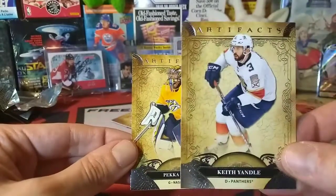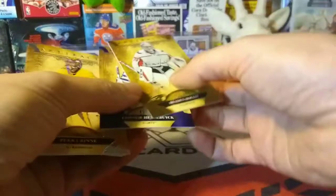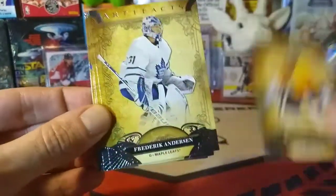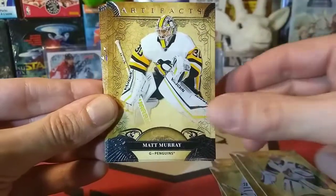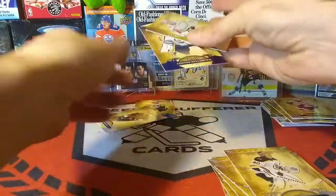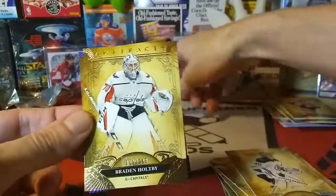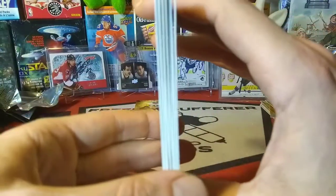Sorry Keith Yandle — I was excited when I saw that keeper. Really liked that break. Three numbered cards in a blaster! Let's look at our goalies: Bernier, Rinne, Freddy Anderson, Philip Grubauer, Darcy Kemper, Matt Murray, Andrei Vasilevskiy, Tristan Jarry, Peter Mrazek, Tuukka Rask — then our hits: Connor Hellebuck numbered to 499, Brayden Holtby numbered to 299. Look at all these goalies — crazy!